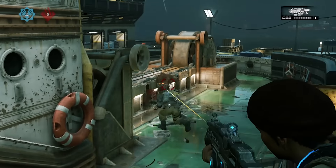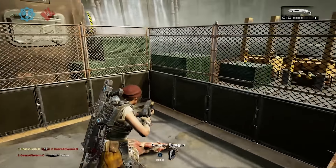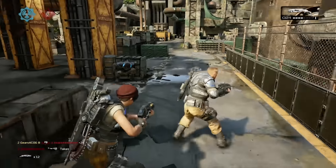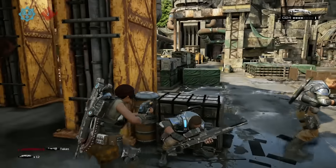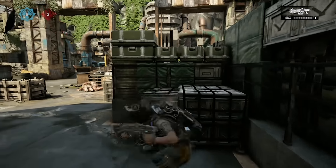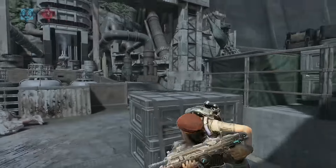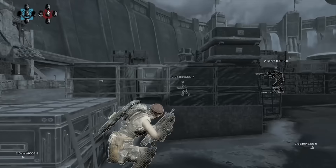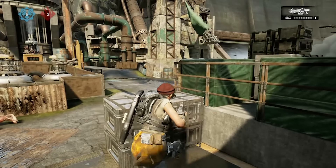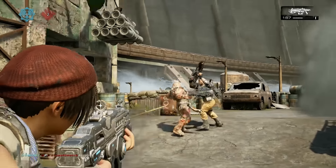There are some new moves when you're in cover — three new moves actually. There's the Vault Kick, where you hurdle cover by pressing B and boot whatever's on the other side in the face. There's the Mantle Stab, where you snap into cover and press X to forcibly drag whatever's on the other side over to your side. And that opens a window for the Yank and Shank, where you press Y, whip out your combat knife, and literally stab them in the top of the skull.